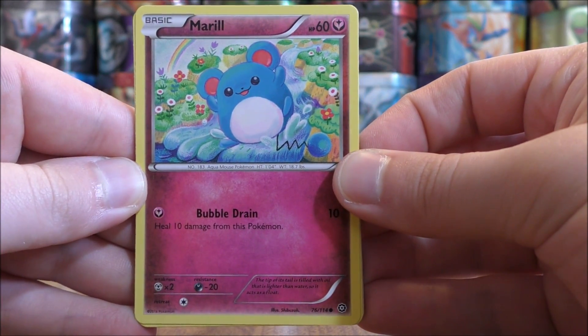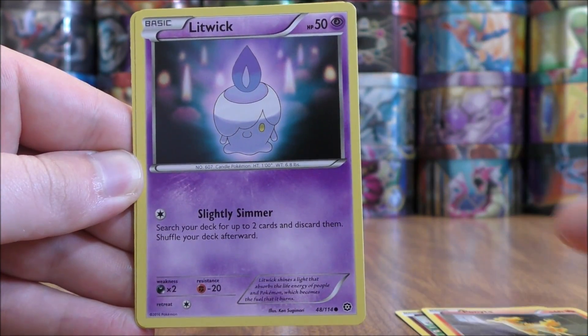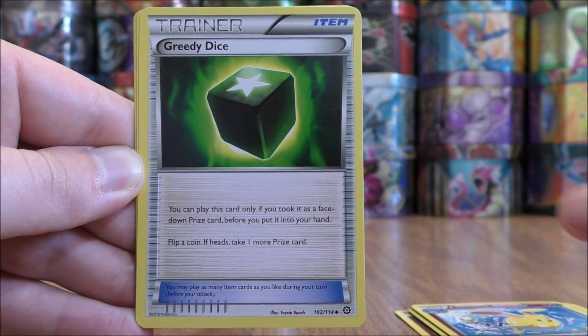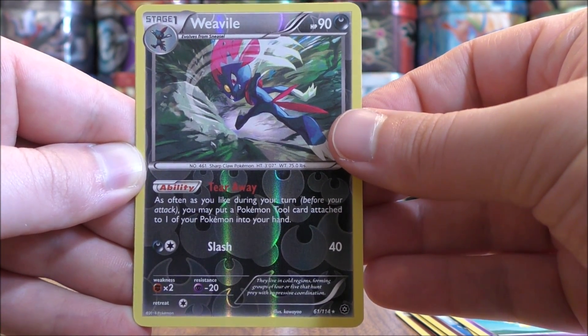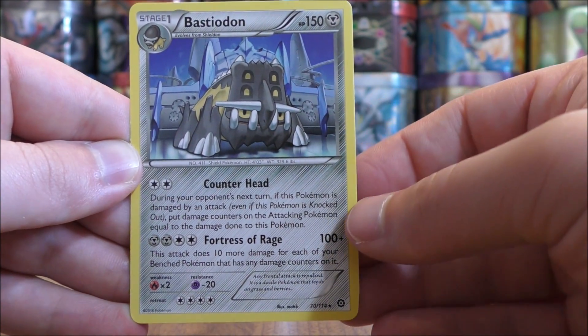The very first pack starts with Marill, Ponyta, Litwick, Joltik, Foongus, Azumarill, Greedy Dice, Drifblim. Reverse holo of a Weavile — good start to this opening, a rare reverse holo. And the final card would be a Bastiodon.